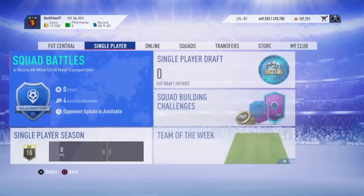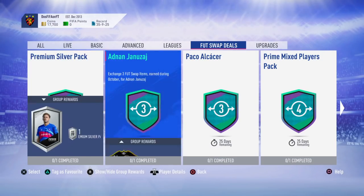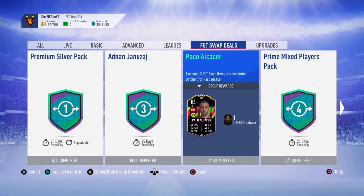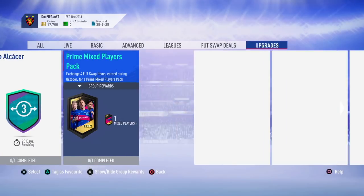Right now I'm going to be telling you how to get your second Foot Swap player, so you guys can complete some of these Foot Swap Deal SBCs. With two players you'll be one away from Januzaj, one away from Alcacer, and two away from a 45k pack — which is not bad, maybe a prime mixed players pack.